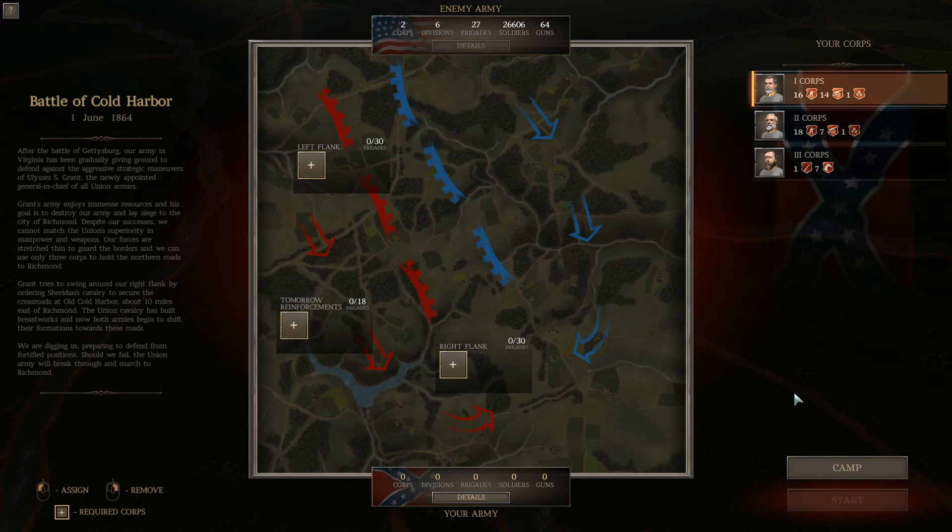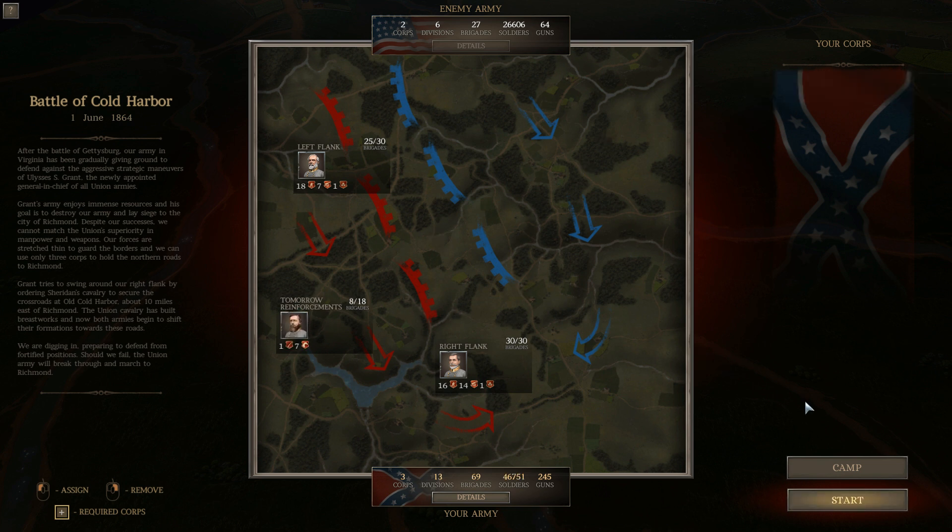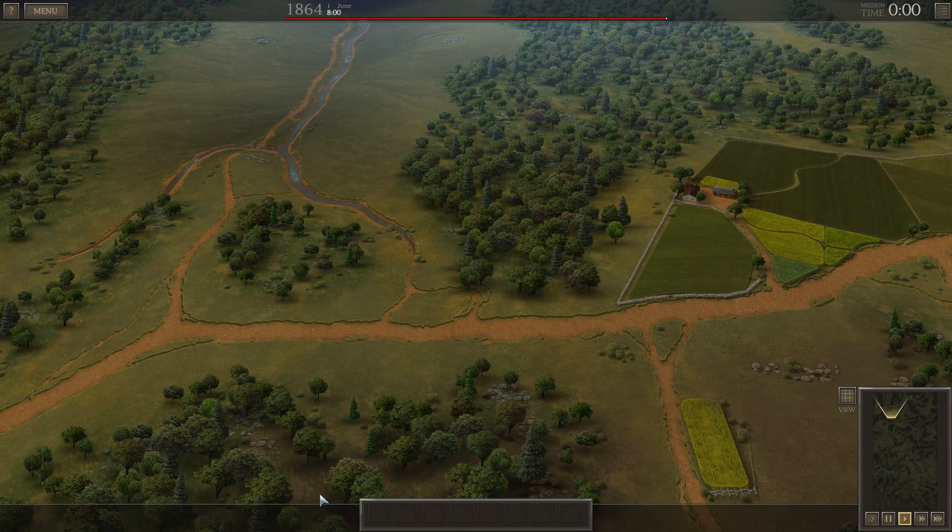This was one of those battles that Grant did not handle very well, by his own admission. When Grant was writing his memoirs, he talked about the final assault on June 3rd at Cold Harbor as an attack he regretted ever having made, because he said there was no value to it. Even with all the casualties, it just didn't achieve anything that made those casualties justified. Right now we're showing a significant advantage in manpower and guns, but that's not going to last. He'll probably end up with well over 100,000 men — about 120,000 on the Union side, about 58,000 to 60,000 on the Confederate side historically.